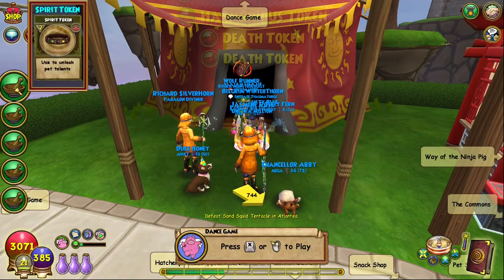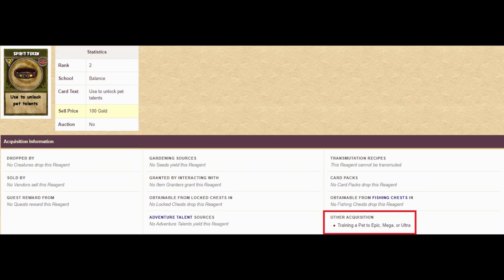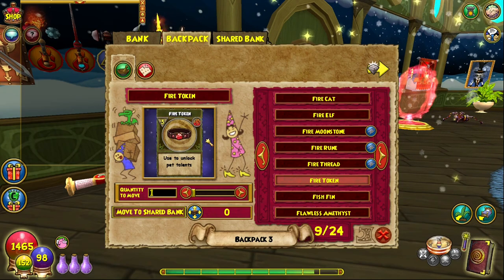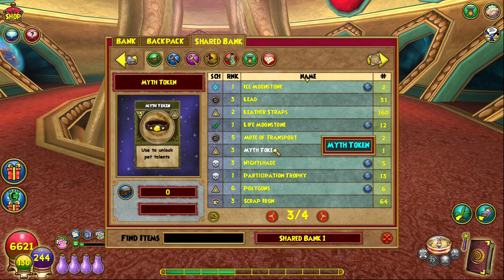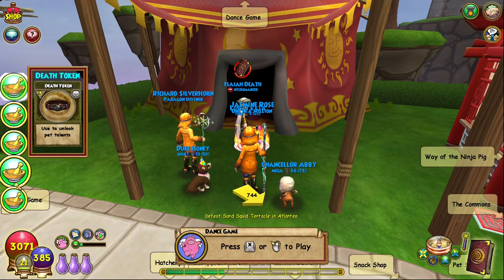Elemental Tokens are generally more likely dropped by raising Ice, Fire, or Storm pets, while Spiritual are more likely to drop from raising Life, Death, and Myth pets. The school-specific Fire and Myth tokens come from raising those specific school pets to Mega or Ultra. So your best strategy here if you're in need of more tokens is to raise Fire pets to Ultra if you want Elemental Retriever, and Myth pets to Ultra if you want Spiritual Retriever. You can pick any Myth or Fire pet you want and just keep raising those pets to the highest stage and you'll eventually get the tokens you need.